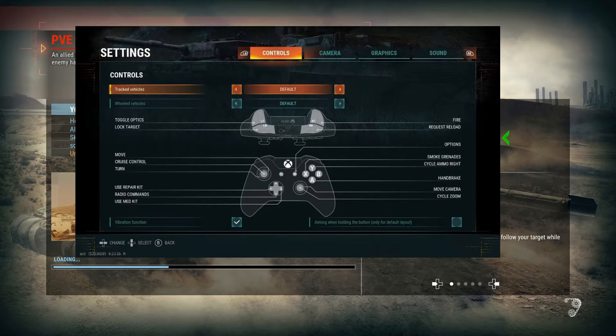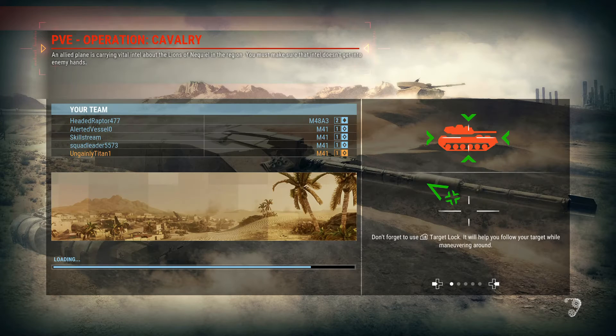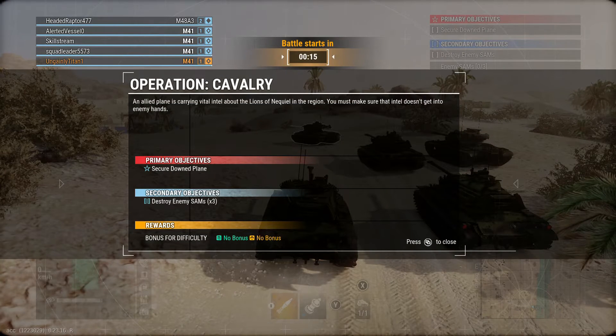There is potentially a different control schema for real vehicles. You have toggle optics on left trigger, which goes into telescope mode. Right trigger is fire, right bumper is reload, left bumper is lock on target. Move is obviously move, turn is turn, cruise control is a click. D-pad is used for radio commands. Use repair kit, use med kit. Right thumb stick moves the camera and cycles zoom. A is the handbrake, X is smoke grenades, and Y cycles ammo type.